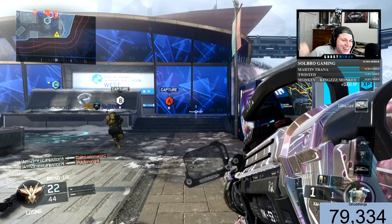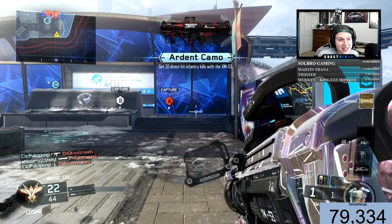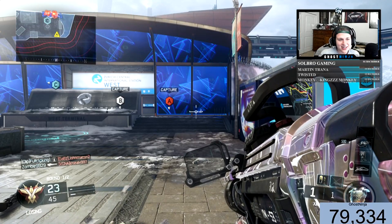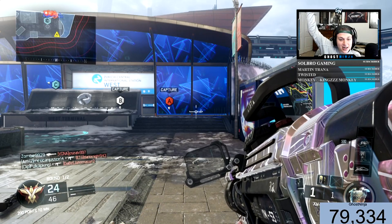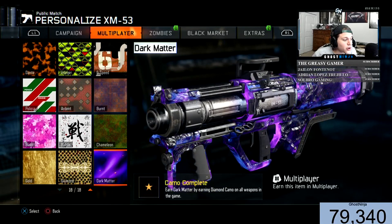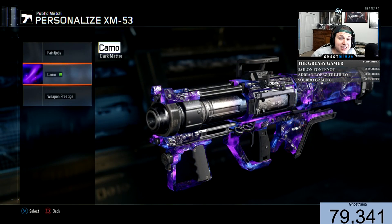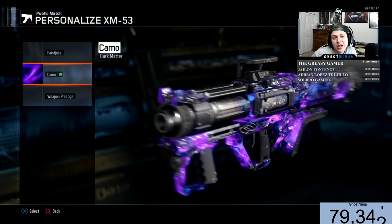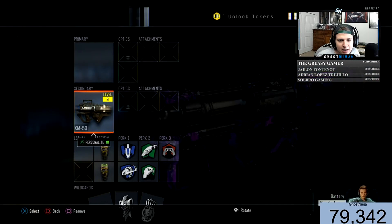The world's fastest Dark Matter camo has been achieved! Drop a like, subscribe if you're new — let's get some Dark Matter trick shot hype. Once again, my level 1000 account did get banned; I used to have Dark Matter camo. This is my fourth account that I've legitimately gotten Dark Matter camo on.